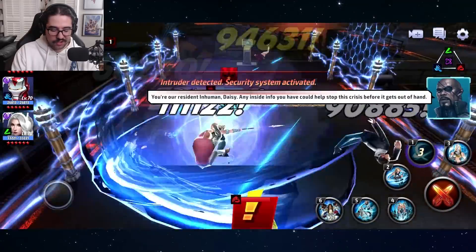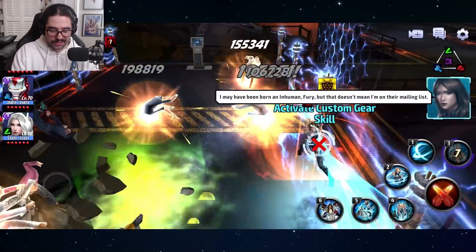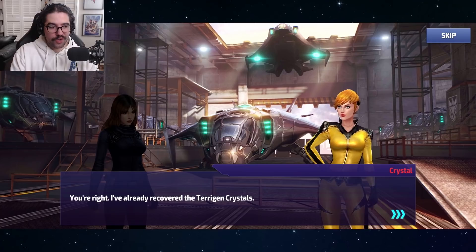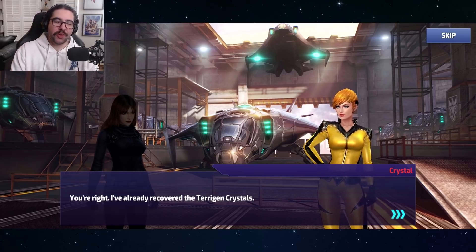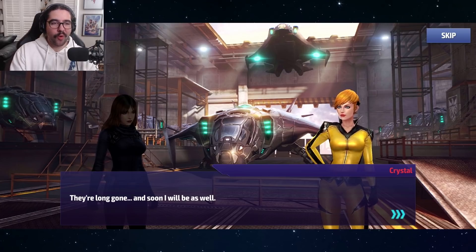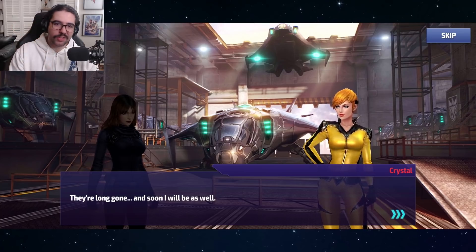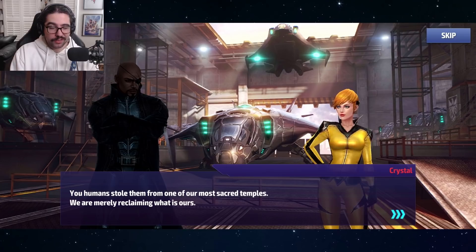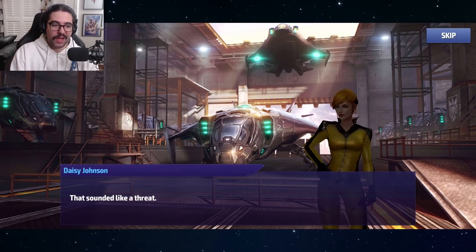We confront Crystal — the first Inhuman making her appearance. I like how they took the Inhumans from the special missions and infused them into this story. Nick Fury starts talking to Crystal: she's upset because SHIELD took the terrigen crystals, which are lethal to humans but necessary for Inhumans to create more Inhumans. They make this whole divide between Inhumans and humans, and Daisy is pretty tight-lipped about it. Then Sif basically says we're going to smash your face in — pretty straightforward.